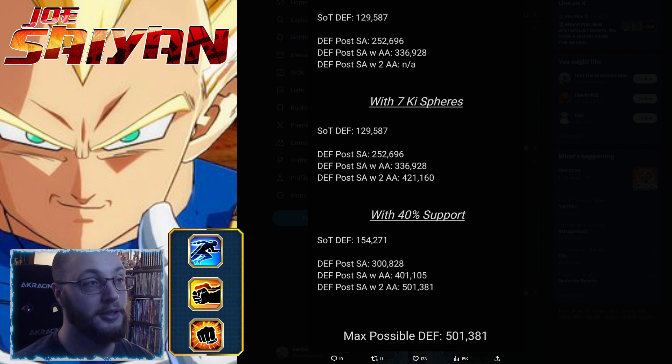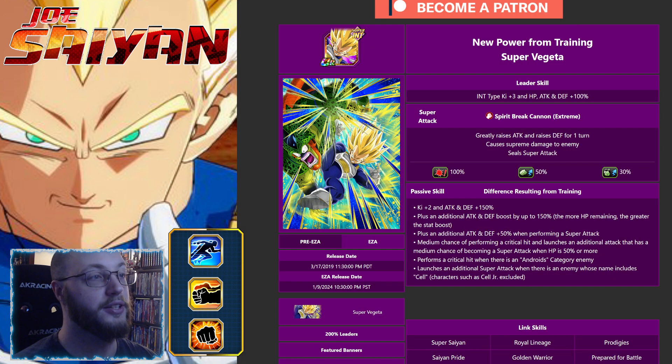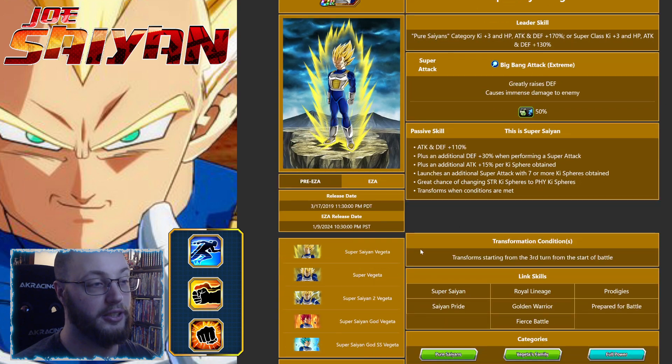You'd have to protect him or use an item specifically. This is a unit that you're not going to be doing no-item runs with. You could, obviously, if RNG is on your side, but at the end of the day he's pretty fragile before he transforms. So if we actually go back to Vegeta, once he transforms, let's see what happens here.